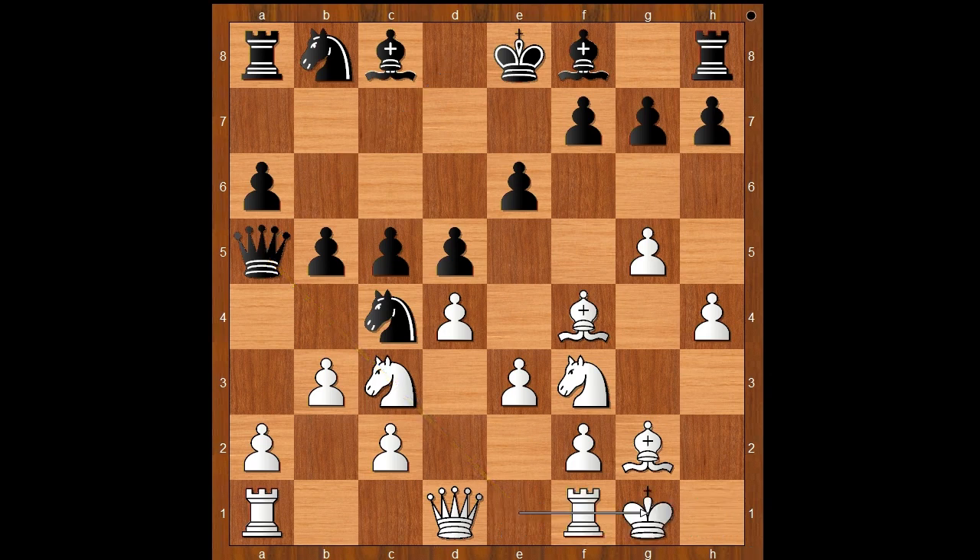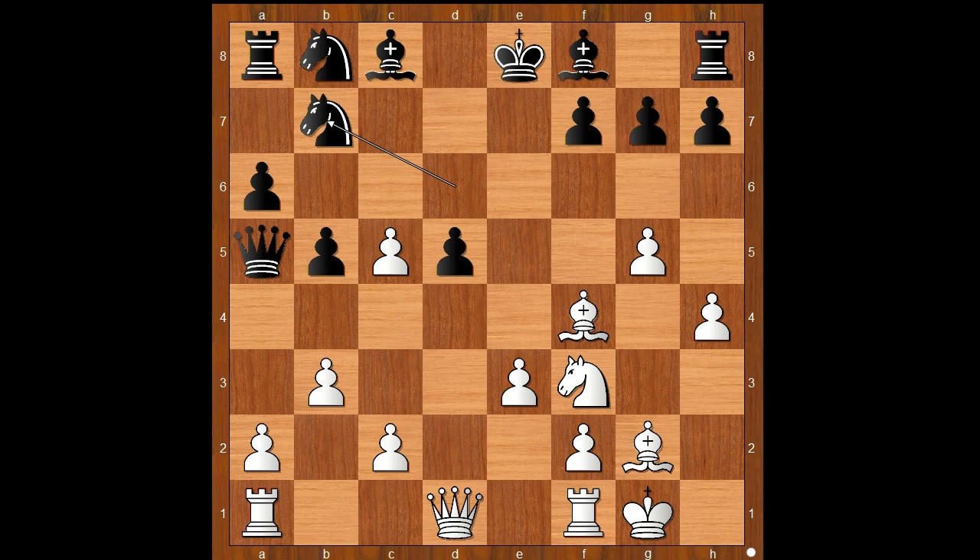Niemann castled king's side. Knight to d6, white to move. Perhaps d takes on c5 was expected. Instead, Niemann played knight takes pawn on d5. White has better development and can afford this little luxury — this is actually a sound sacrifice. e takes on d5, d takes on c5, knight to b7. White to move. Perhaps queen takes pawn on d5 was expected. Niemann played knight to e5.